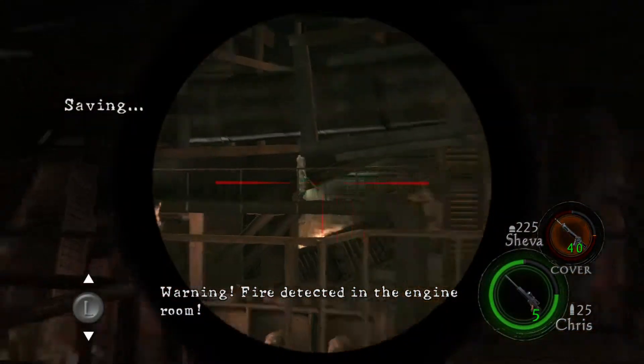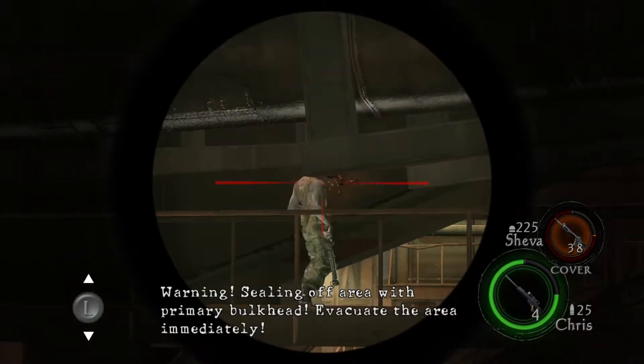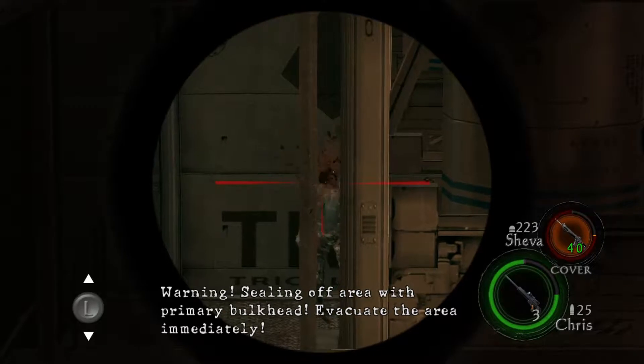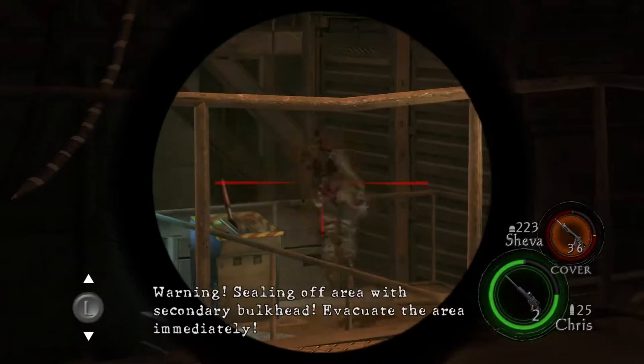Hello everyone, welcome to my Resident Evil 5 Professional Difficulty, no upgrades, no stores, no infinite ammo walkthrough. This is Chapter 6-3, the final chapter of this amazing Resident Evil game, and my god does it go out with a bang.